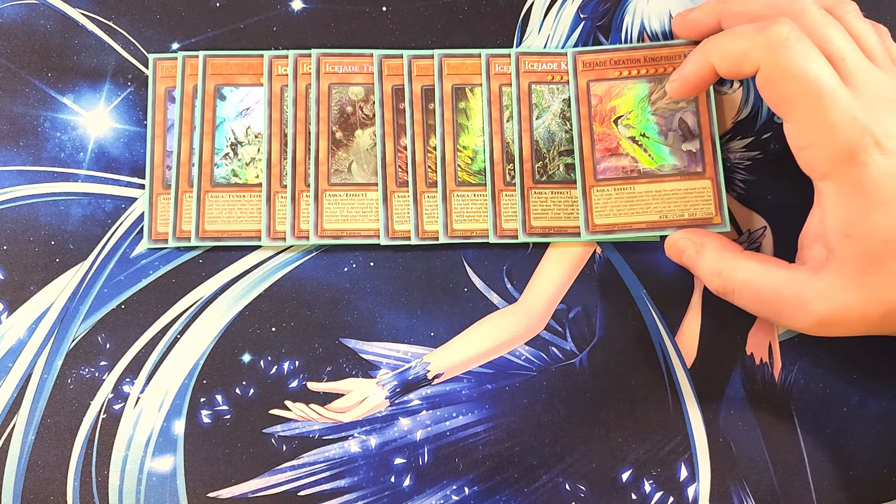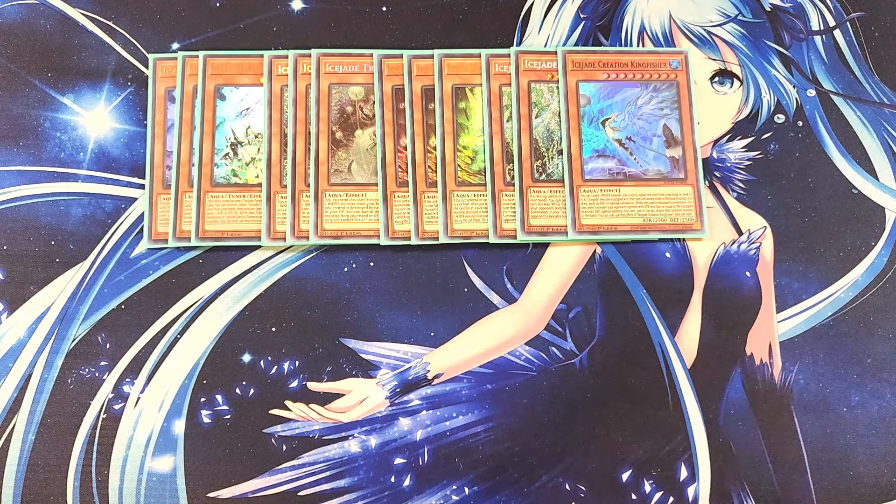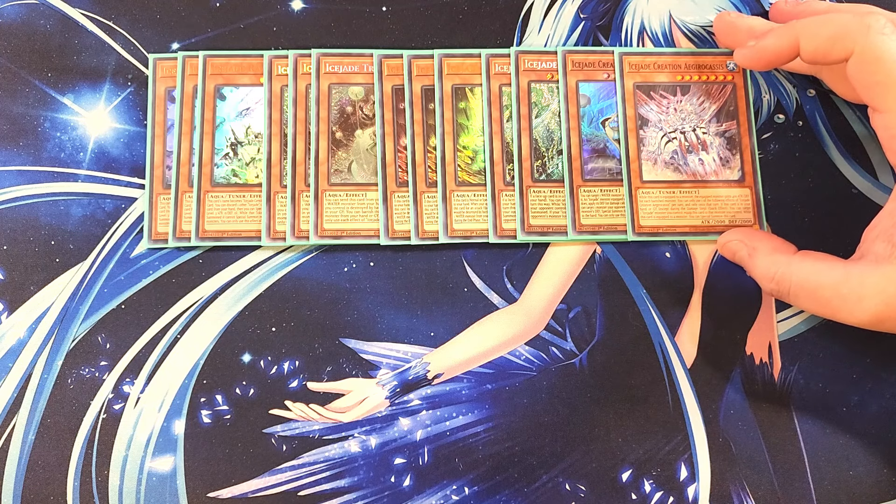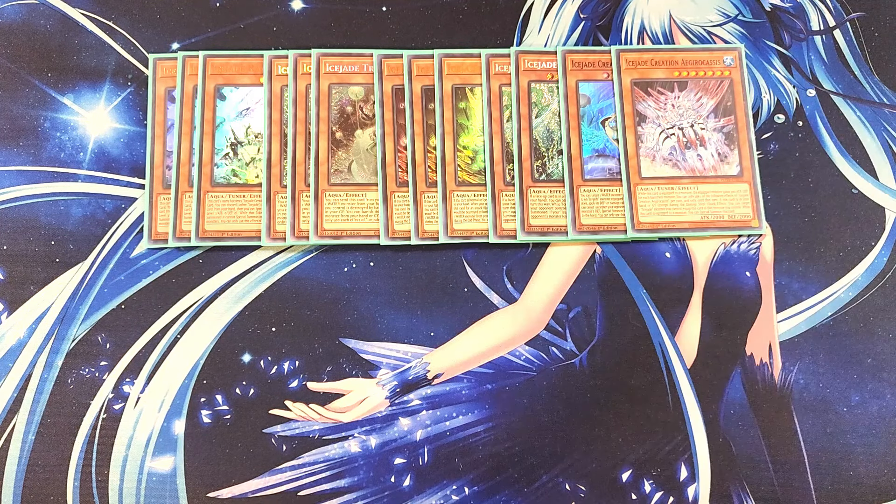We then play a single copy of Kingfisher. Kingfisher is great as a one-of — you only need a single copy. This card lets you target a water monster you control and equip itself from your hand to it, and an Ice Jade monster equipped with Kingfisher can attack while in defense position, which basically turns them into Super Heavy Samurais. We then play a single copy of Ice Jade Creation, which is a tuner that helps synchro climb into other plays and works really well as a combo piece in the deck.